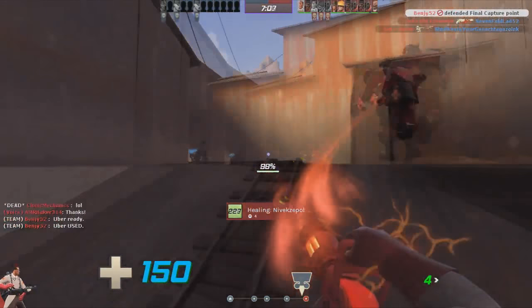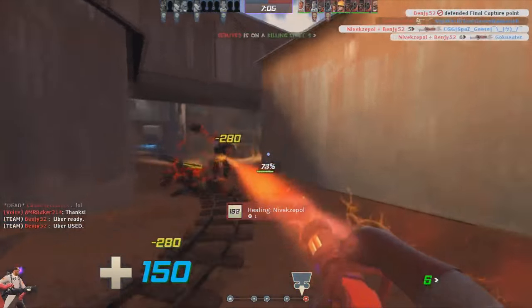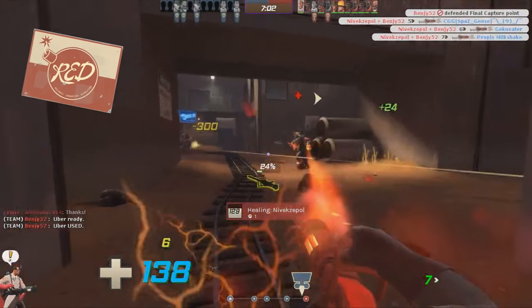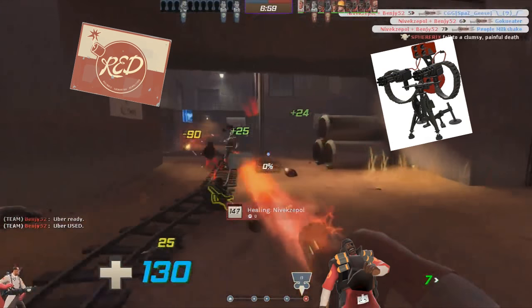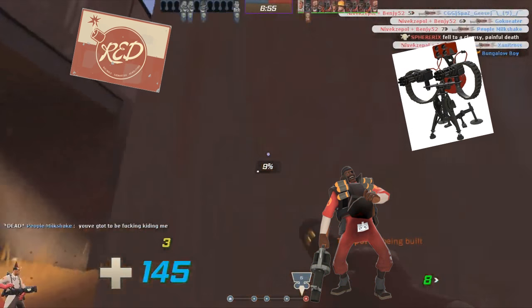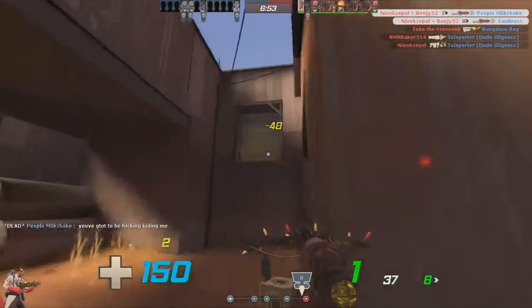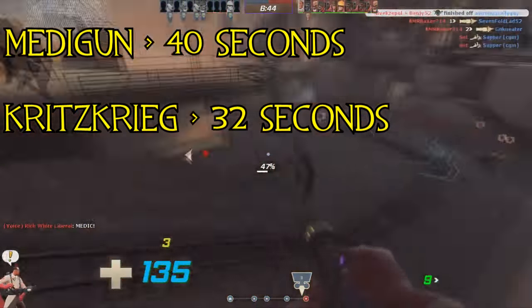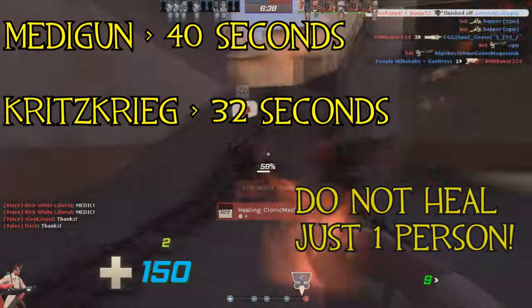The Kritzkrieg is a level 7 medi-gun that gives a 100% critical hit chance for 8 seconds. It is most effective on defense, where the lack of sentry guns and passive-aggressive player style it permits grant you a much larger chance of quenching the enemy team's morale. It also charges slightly faster than the medi-gun — 8 seconds faster if you are always spreading your overheals.